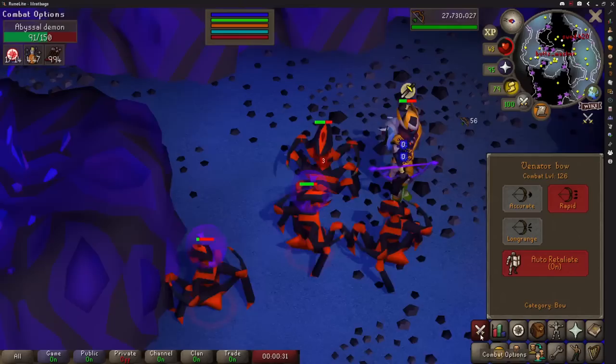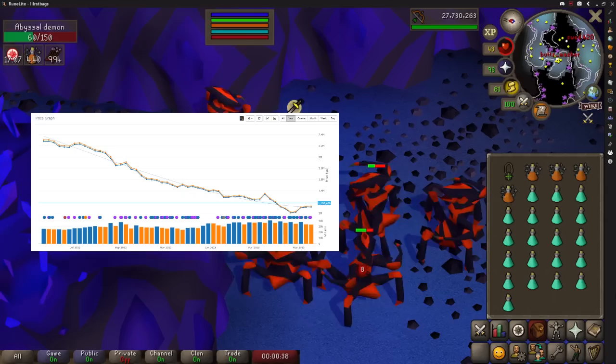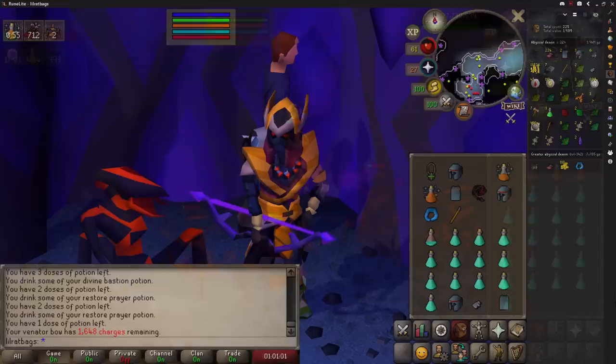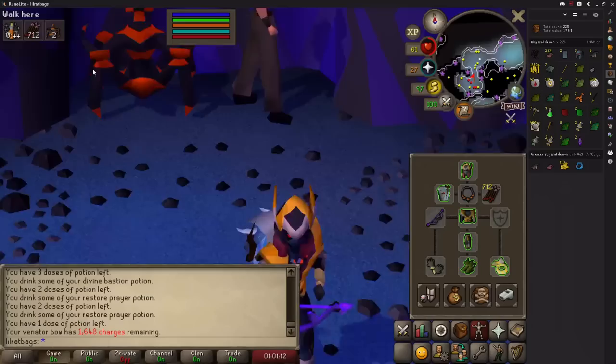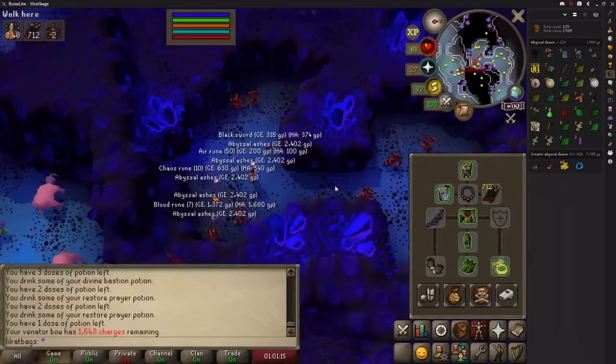Sadly the whip price has completely died in the last year and is only worth 1.1 million GP these days, but you can get around 224 kills per hour and I wasn't using rigour here either. You won't be picking up the abyssal ashes and the smaller drops so the average kill is actually worth about 3,000 GP. That works out at 672,000 GP per hour in drops, but you also use Ancient Essence and the bow, arrows and prayer potions, meaning the profit is 420,000 GP per hour.